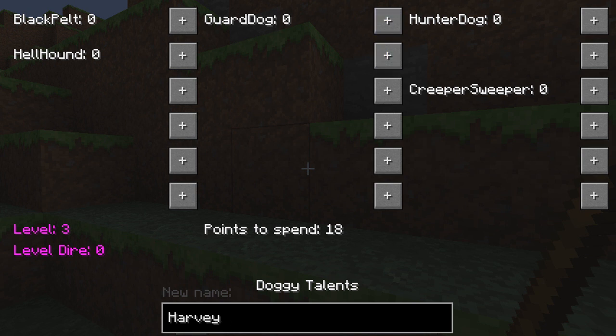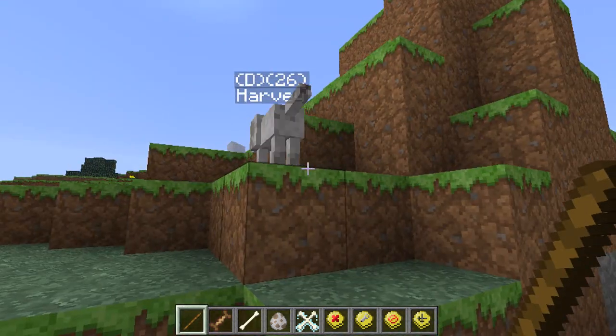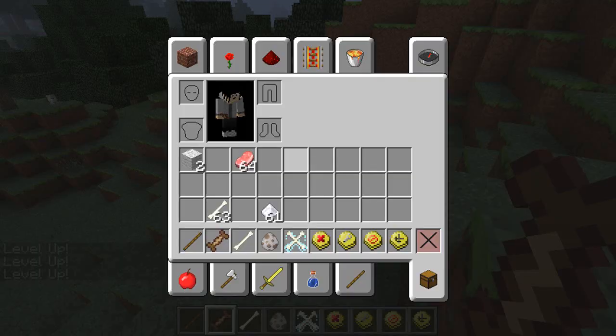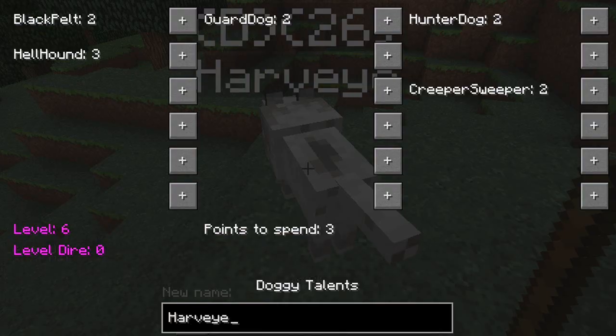I recommend getting all of these. Let's spend our points - guard dog, hunter, creeper sweeper, hellhound, and two on hellhound, black pelt. Let's try and get them all to at least two. Some talents cost more than one point - creeper sweeper cost two for example. Press escape to get out of the menu. Harvey now shows D26, so I'm guessing that number reflects your total points spent.